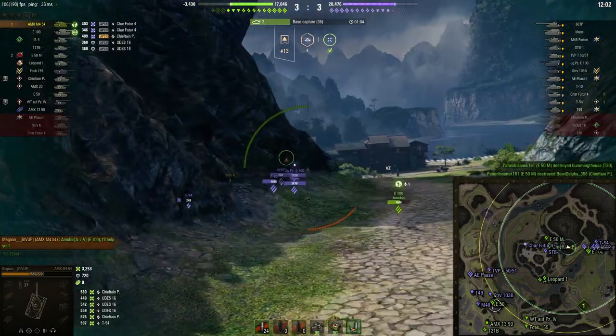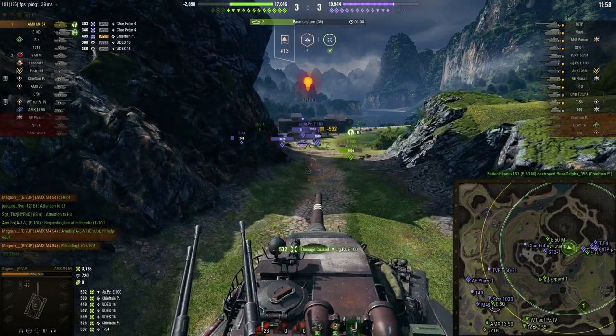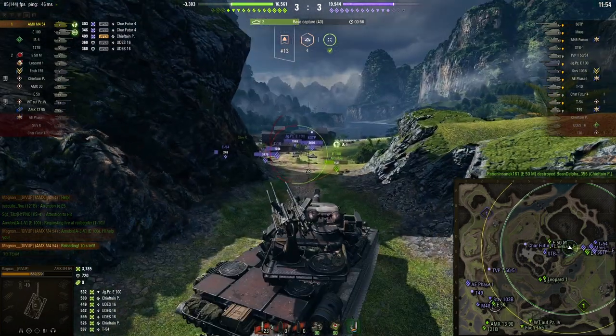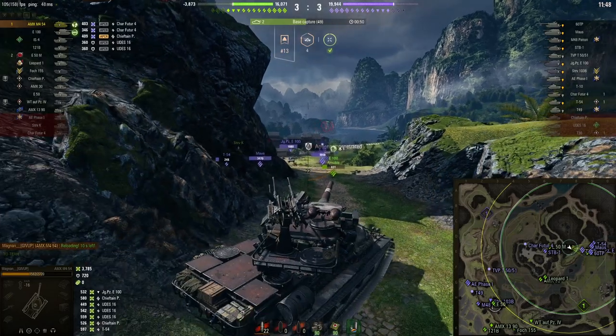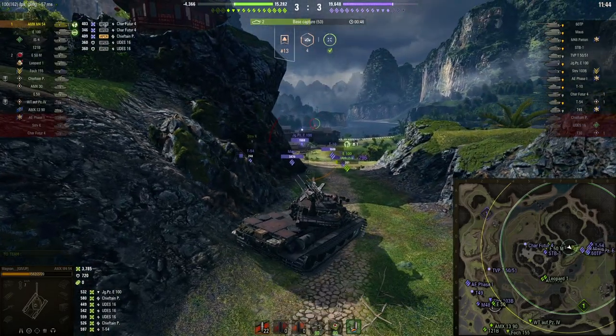As soon as I see how many people are in the 9-0 line, there you go — there's a free farm. The position I'm in is basically impossible to push into and it's impossible for them to kill me. Besides if the Yak pens me — which he definitely can with 420 HEAT — I take a gamble here.